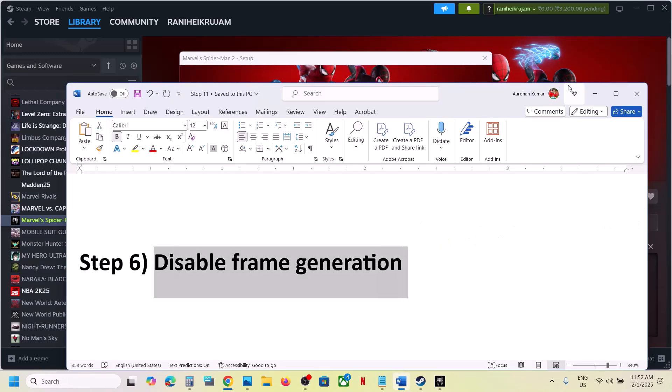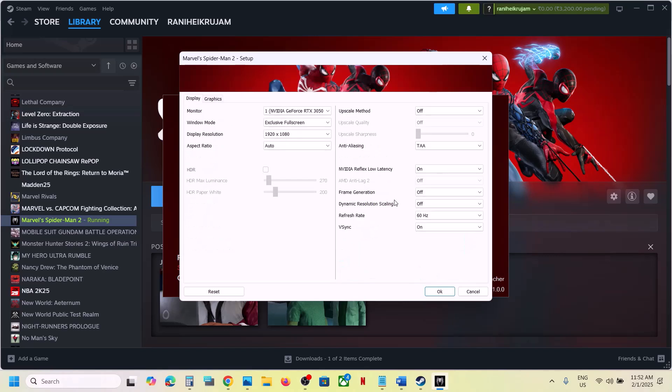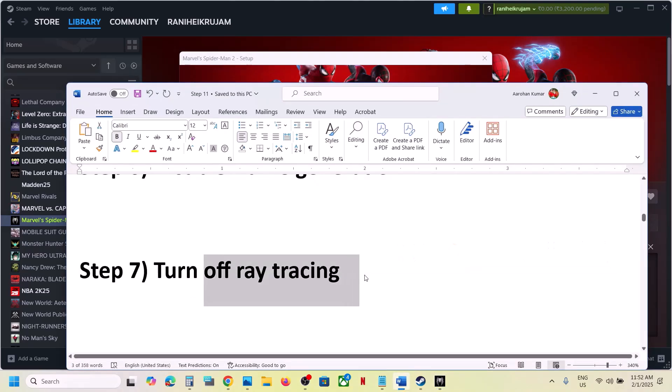The next step is to disable Frame Generation — this has also worked for many players. Go to Display in the launcher and you will see Frame Generation. If this is on, turn it off, click OK, and then launch the game.